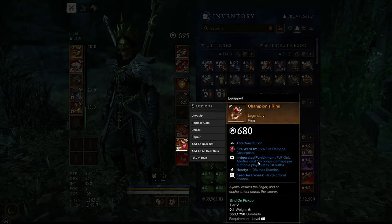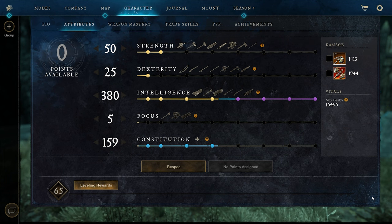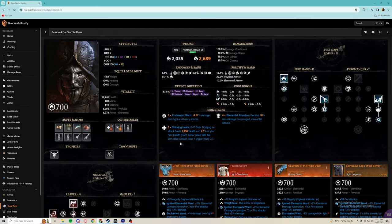For the amulet I am personally using tanglevine with champion's ring and also endless thirst. These are the attributes that I opt to take in this build, but there are more options depending on your playstyle. We can actually increase our constitution to 200 to make ourselves a little bit tankier, and that is also going to boost our shirking heals proc to survive a little longer.